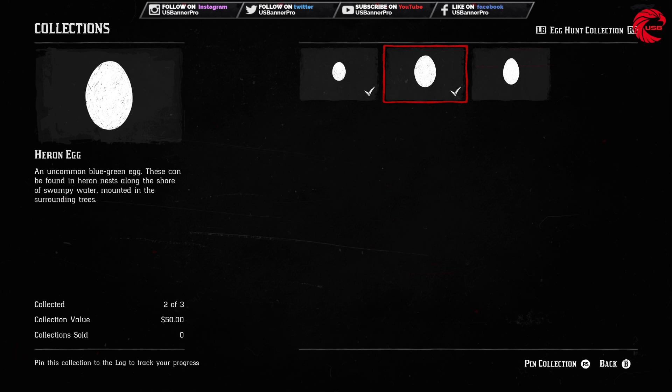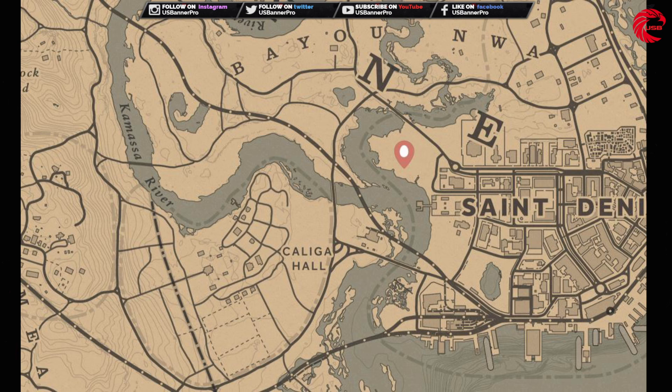After that we have to collect the heron's egg. This is the location for the heron's egg today — it's in San Denis. Go over there and collect that.